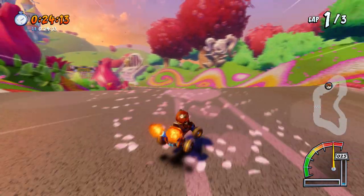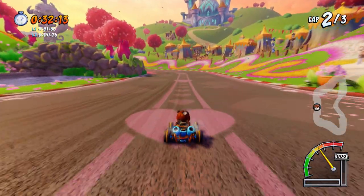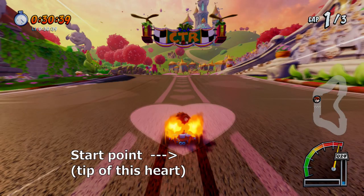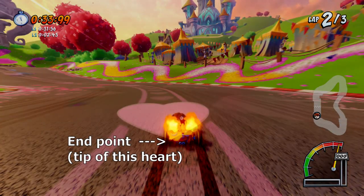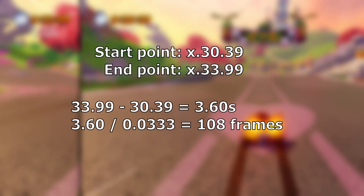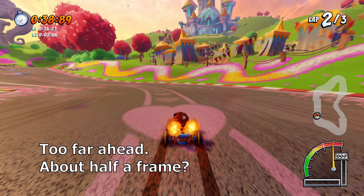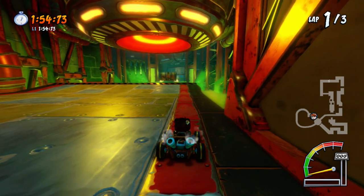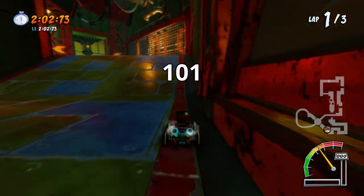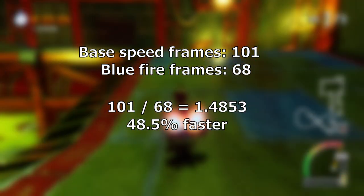Measuring speed is much more annoying and not as accurate. You first need to find a flat, straight area on the track with stationary reference points on the ground, like lines or patterns. The longer the area you can find, the more accurate your number will be. Drive through without turning or changing speed and count the number of frames between when your cart passes two points. Subtract the timestamp your wheel touches the start point from when it touches the end point, divide by 0.0333, and round up to the nearest frame. Often your wheel won't land exactly on your reference points, so you'll need to guess about how much of a frame to add or subtract. On any track you want to measure speed, first measure your base speed since that's the only reference point we have — do several runs and average them together. Then measure your base speed frames and divide by your higher speed frames, which gives you the percentage increase in speed.